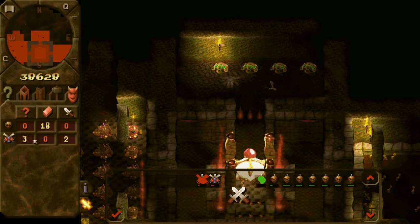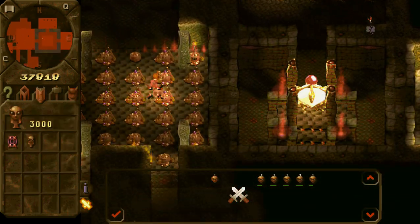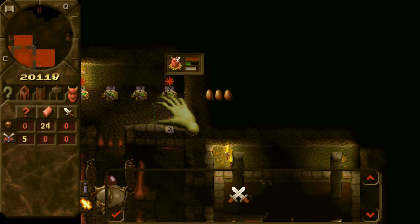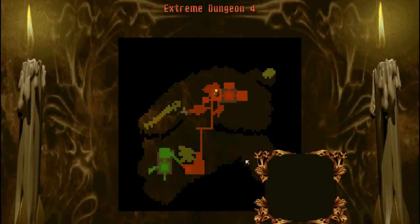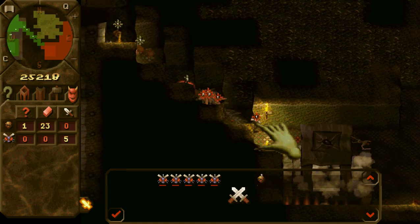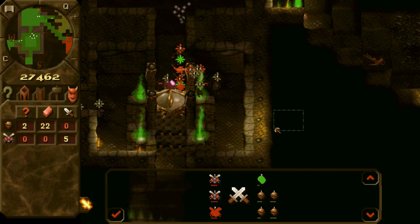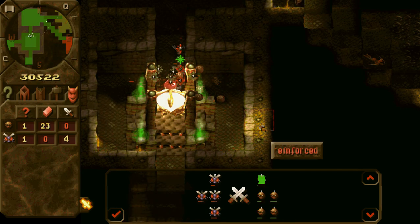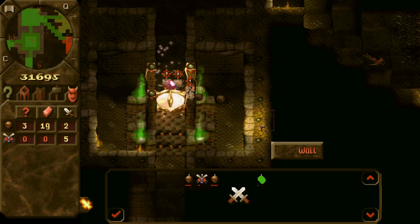Your minions are winning a battle. Your creatures are attacking the enemy. Your minions are winning a battle. Your creatures are under attack. Your creatures are attacking the enemy.